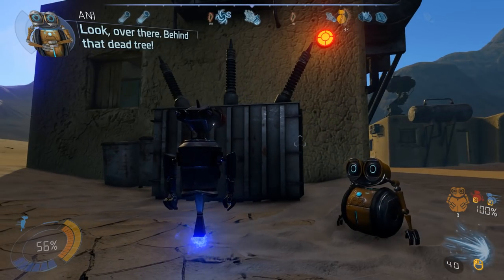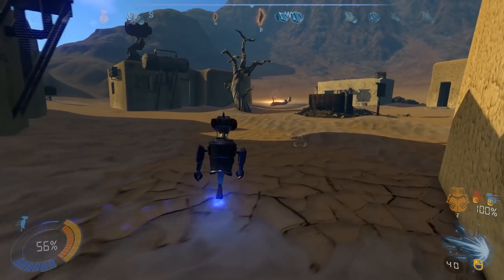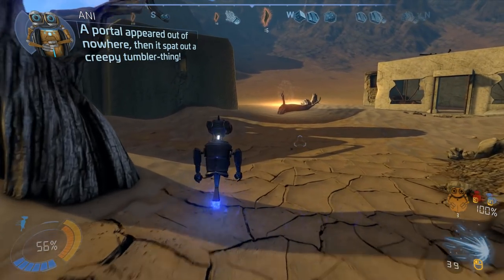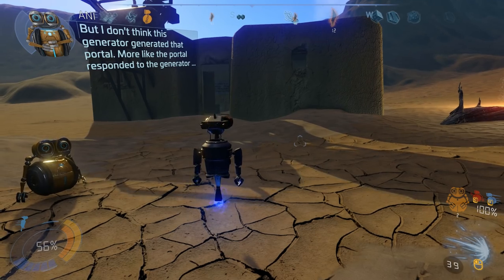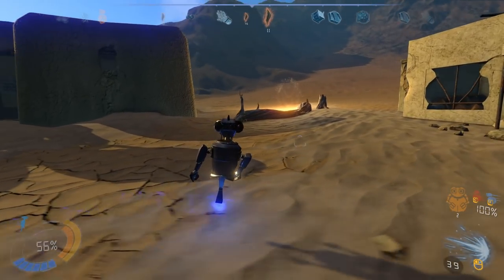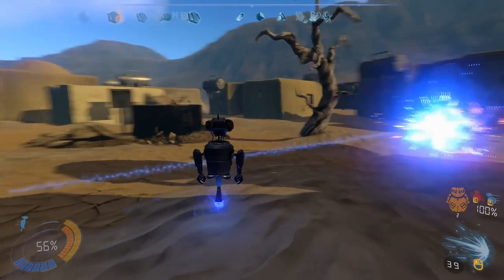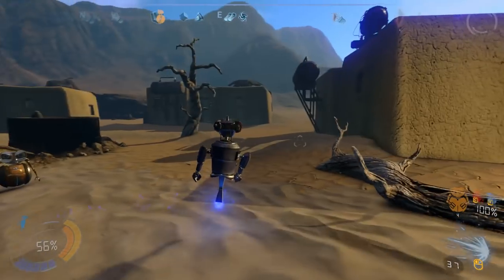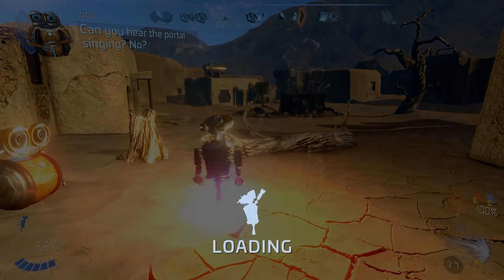Oh wow! Look over there behind that dead tree. A portal appeared out of nowhere, then it spat out a creepy tumbler thing. I don't think this generator generated that portal — more like the portal responded to the generator. Are we going to have a war going on here? I kind of want to go through the portal. They're coming through — good thing Ani's on the prowl. I think I'm actually going to go through though — let's try. Can you hear the portal singing? Ani, you're crazy. Let's get through this and get out of here. I'm hoping you're coming with me.